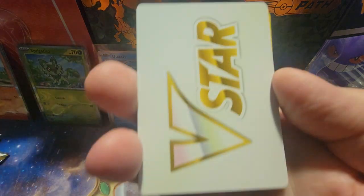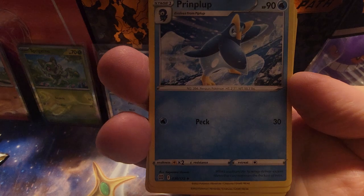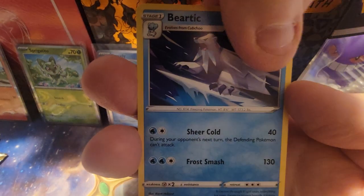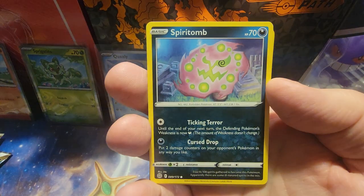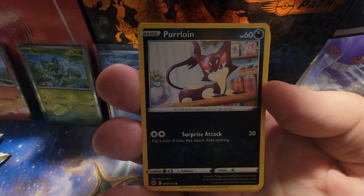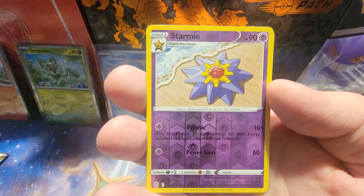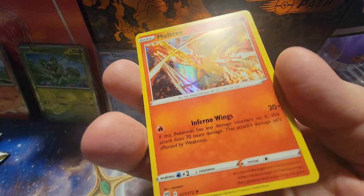We get the old V-Star card, Prinplup, Monferno, Beartic, Starly, Spiritomb, Purrloin, Milcery, Shinnex — Reverse Holo Staryu — and we get the Holographic Mull Trace.